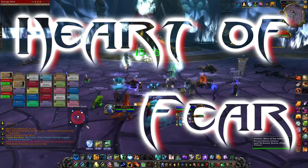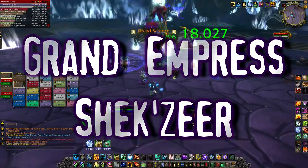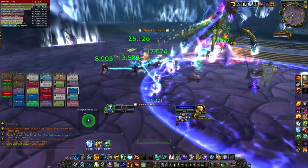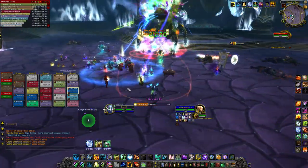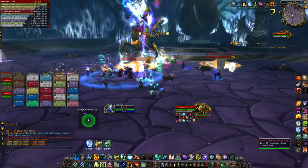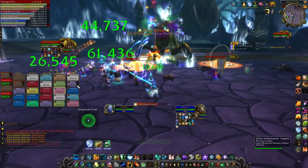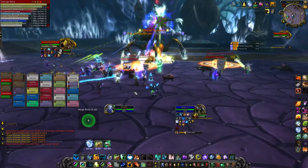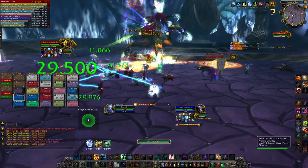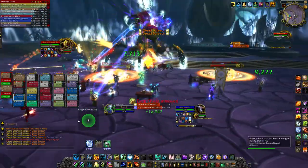Hello and welcome to this Heart of Fear video. This is the Grand Empress Shaxir, the last boss in the Heart of Fear. Her first ability is called Dread Screech — it targets two random players and inflicts about 80,000 damage to them and anybody within five yards. So it's good to spread out, especially the ranged.